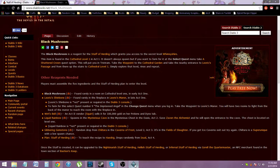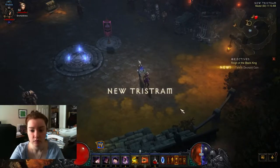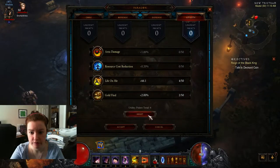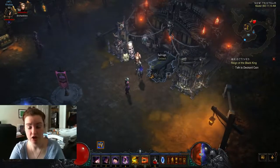Once you do all of that, we'll jump into the game. You need to go to Forge Weapons. They've changed it in the recent patch — the items don't all have to be in your inventory anymore.